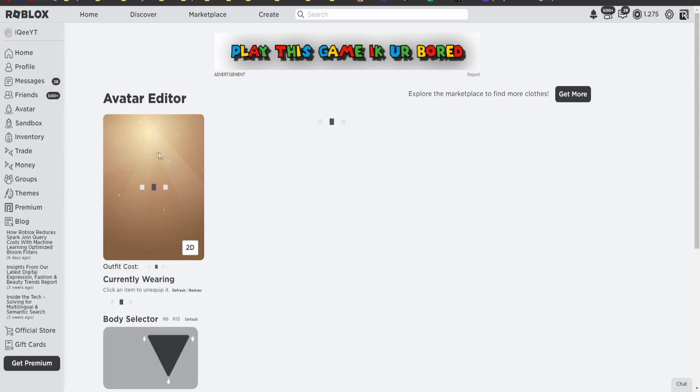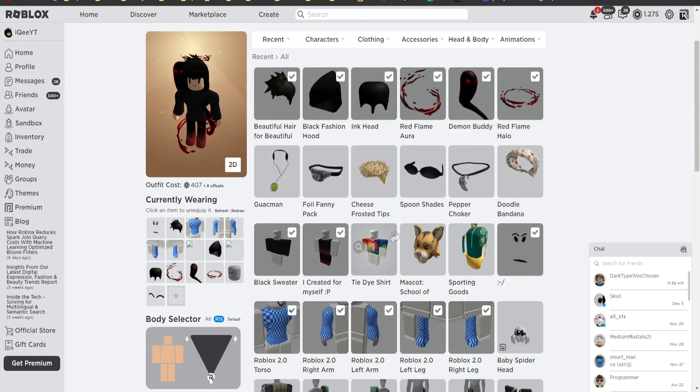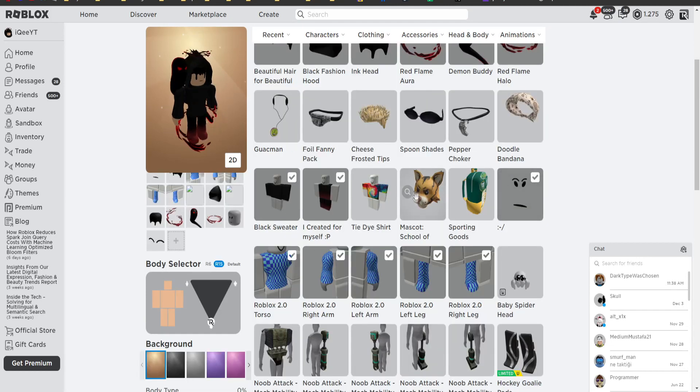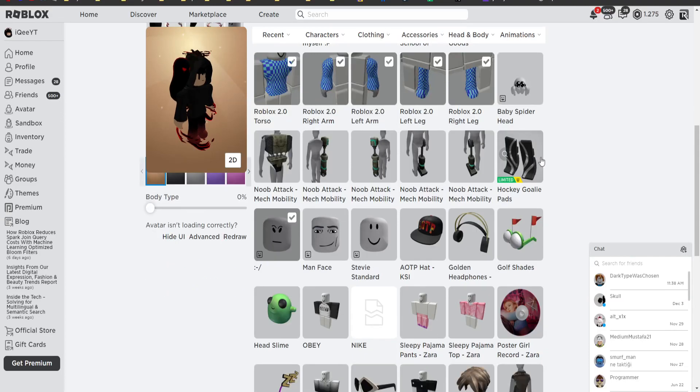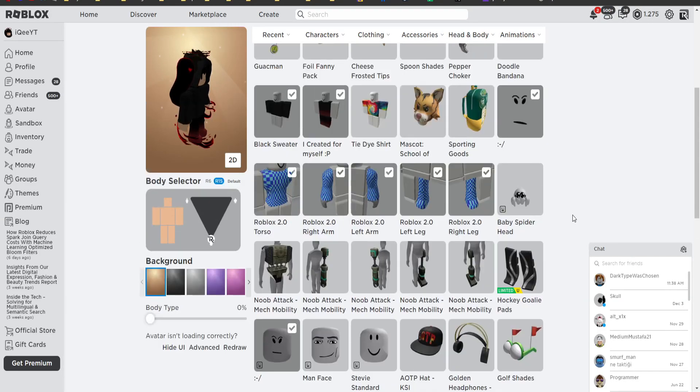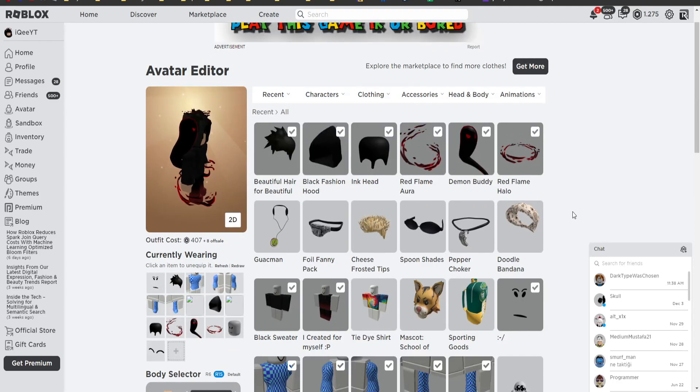Then go to your avatar, click on avatar, and we will check our inventory right now guys. So did we get it or not? Tie dye shirt, the other glasses, hair or something. If you want to get this free item and this one, this one — this limited — you can check my older videos guys. That was all, thank you for watching, see you later, bye bye.